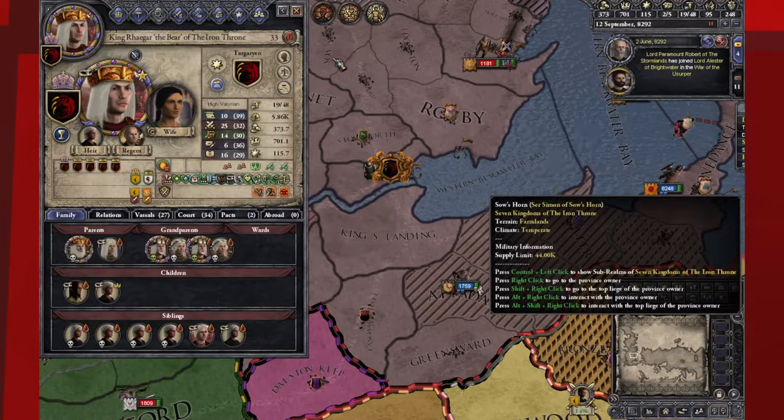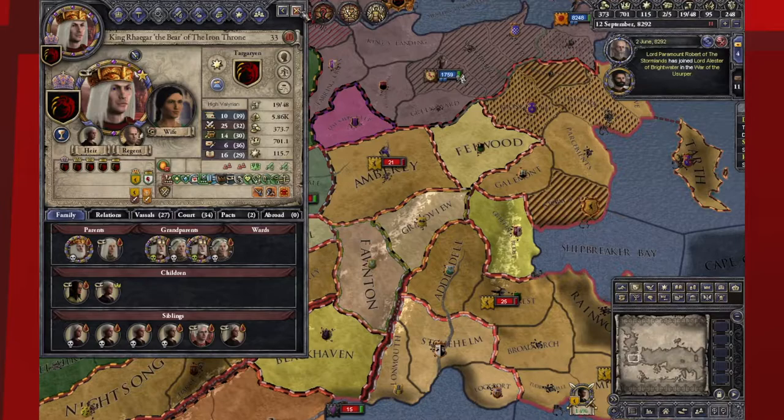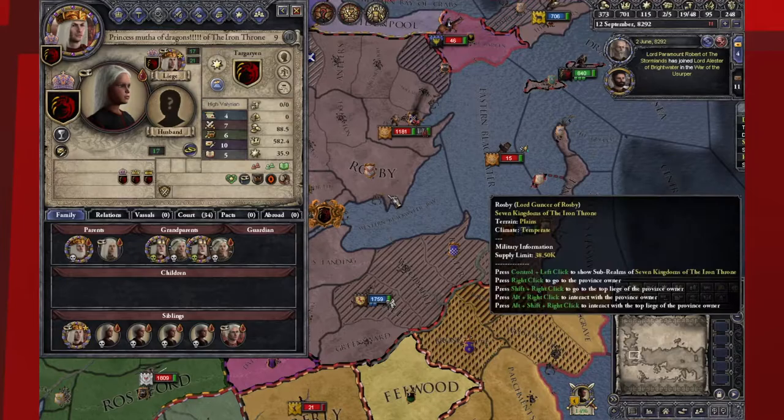Rhaegar the Bear of the Iron Throne. We had an adventure — we played as the Mad King, didn't really get to do anything too mad other than marching troops down to Dorne for a sunny vacation in the middle of a war, which got him murdered. Rhaegar Targaryen's legacy is not doing a whole lot other than being known as the Bear, and we have my sweet sister, the Mother of Dragons. So that's the playthrough. Join us next time — let me know who you want me to play as next. We do Let's Plays every day here playing other games too, so please check it out. Thanks for joining, talk to you guys later.